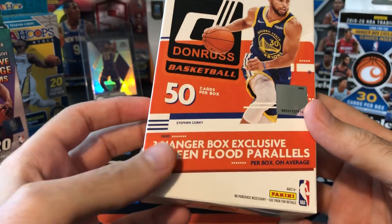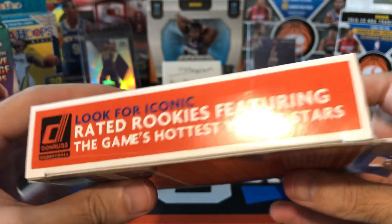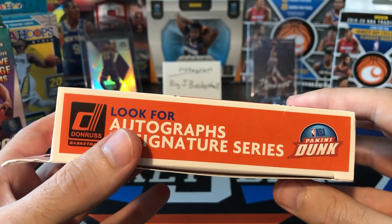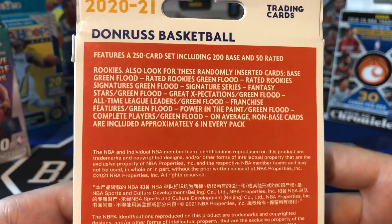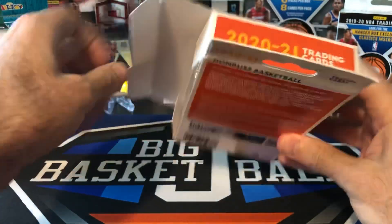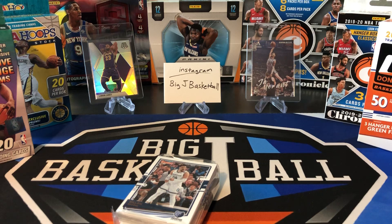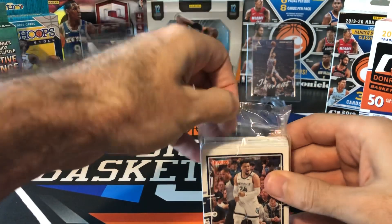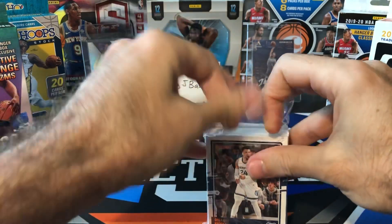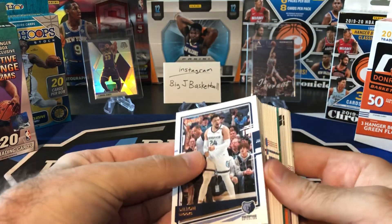Let's do Donruss first. 2021 Donruss. We're looking for the Green Flood Parallels. Hopefully we get a nice rookie out of one of those. Rated rookies, and I think signatures as well. Autographs. We did pull Alvin Robertson for the Spurs — I remember him mainly as a member of the Bucks, but we did pull his autograph on the Spurs. As with Donruss, these hangers, we're going to get a lot of base vets up front. So we'll try and get through these base pretty quickly.